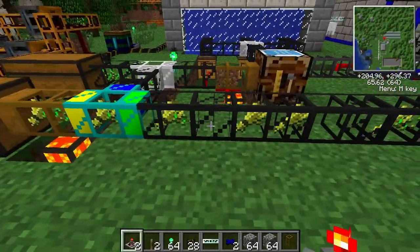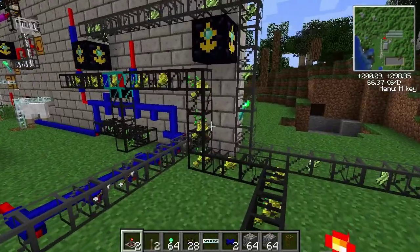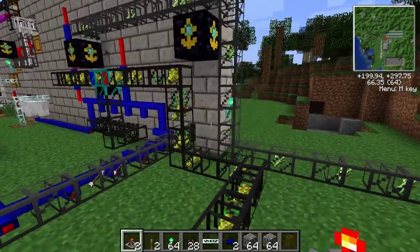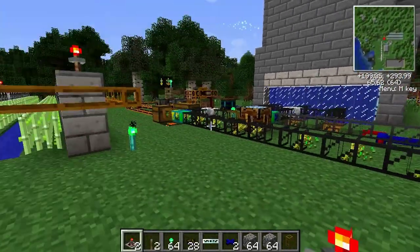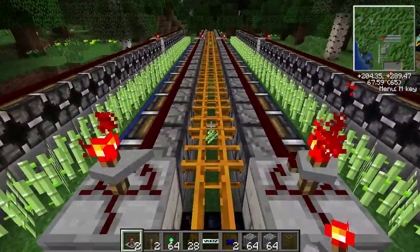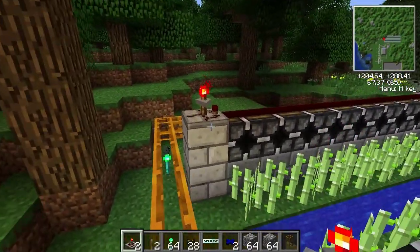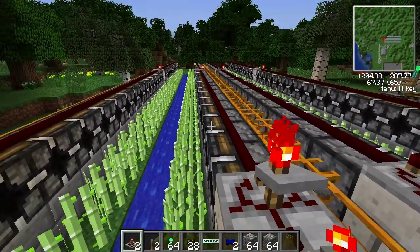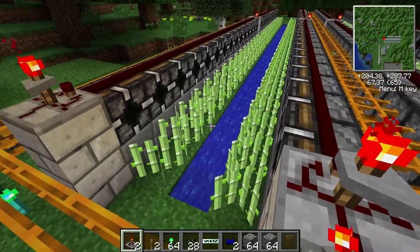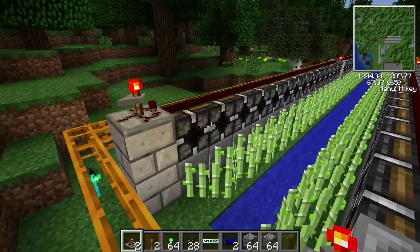Seeds and wheat are being passed down to the generator. In the previous video I wasn't getting enough generation going on, so I had a look at adding a reeds system. Reeds are another thing we can grow and use to create biofuel. What I have here is a series of rows of reeds, and then a block breaker one block above, so the base unit is never taken.